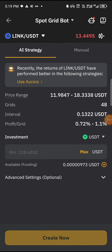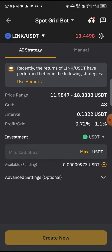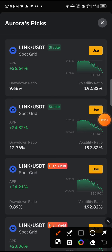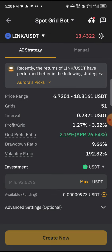When you leave it on the AI strategy, you can also click on Aurora here to look at other strategies available. Aurora will suggest strategies that have been very effective. You can see some are labeled stable and some have high yield. You can click 'Use' to apply any strategy you want. Let me click on the stable one — it's a pre-made strategy, all you need to do is choose it.